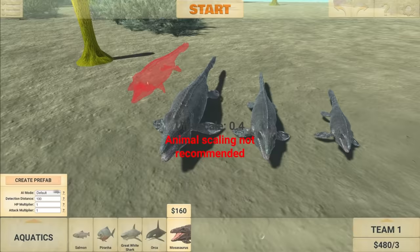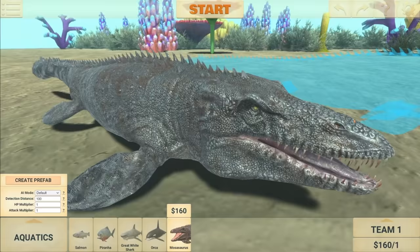The issue is, when you go to 0.2, he freaks out like that. Let's go 0.3 — he shakes again. 0.4, and there we go, he doesn't shake anymore. So this is the one we're going to use.